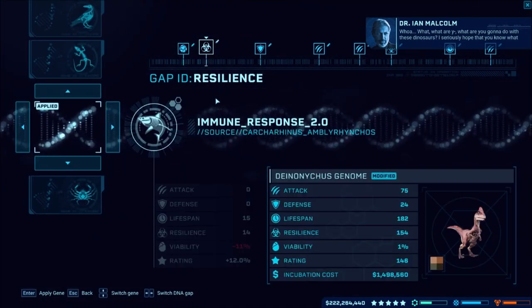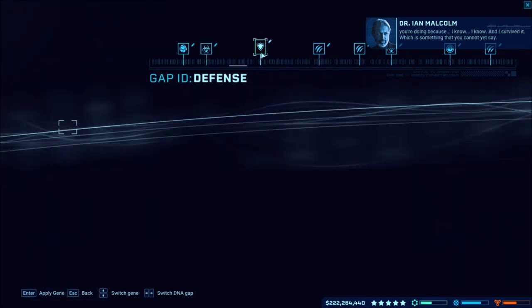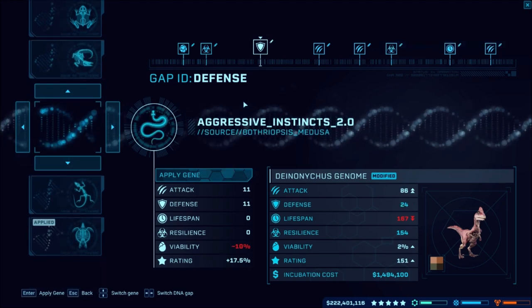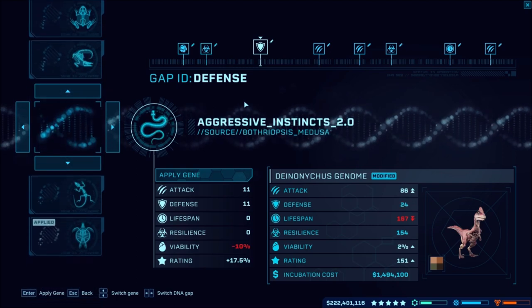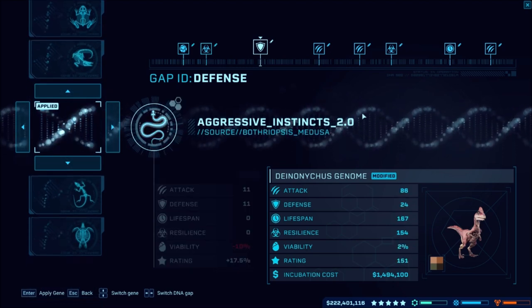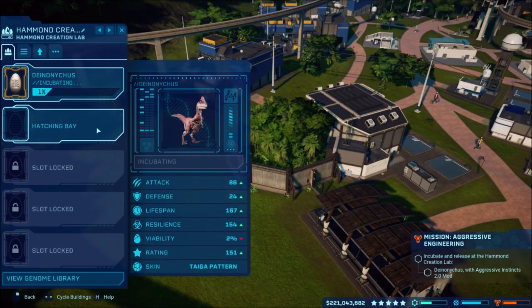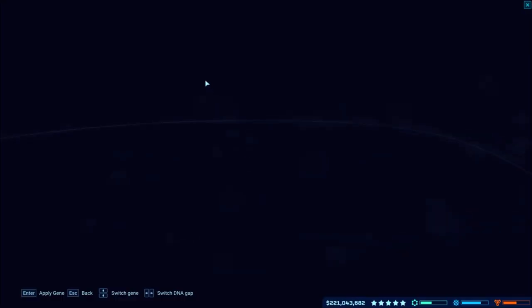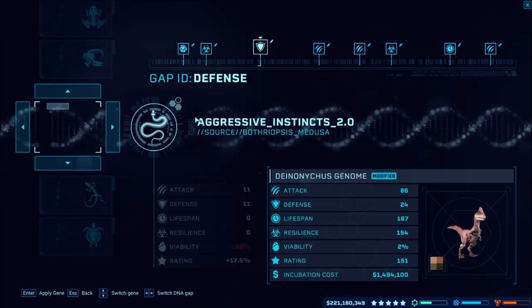I seriously hope that you know what you're doing. Aggressive instinct two is what — you cannot yet say. So we do have that one. Go ahead and do that and then we will incubate it. I'm pretty sure these things need more than one, so we'll go ahead and incubate another one.